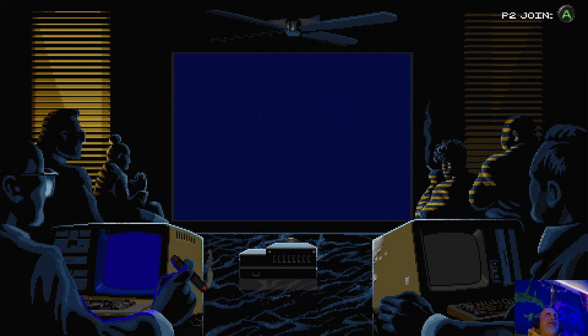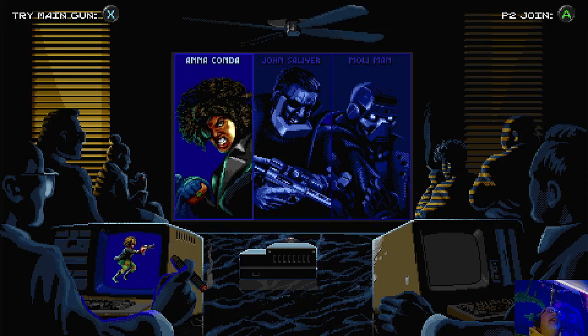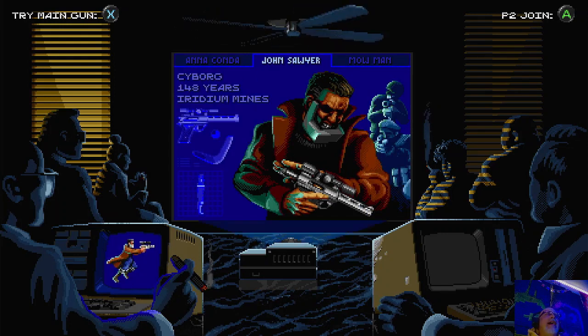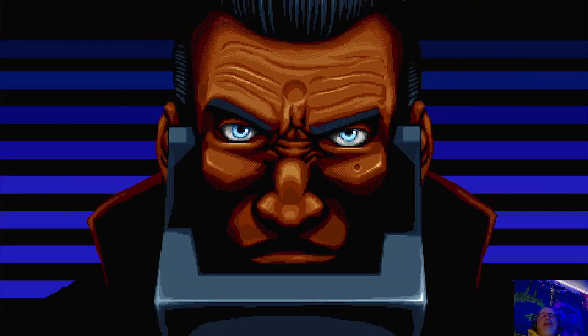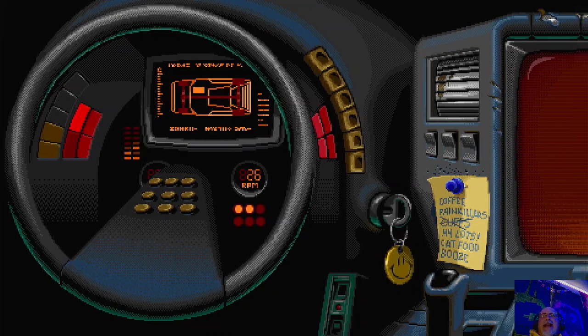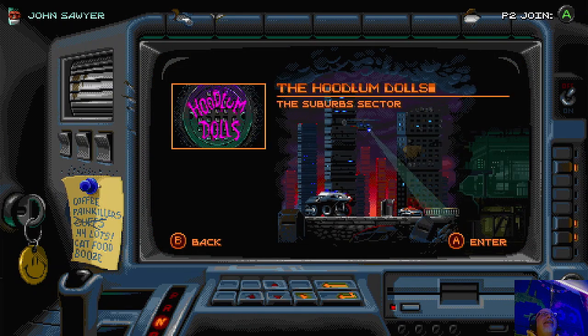You've got a couple of characters you can choose. You've got Anaconda, you've got John Sawyer, and you've got Mo Man. I'm going to use John Sawyer. He's a cyborg, 148 years old. I'm so excited to show you guys this game. You've got a car kind of like KITT from the old TV show, with a computer in there.